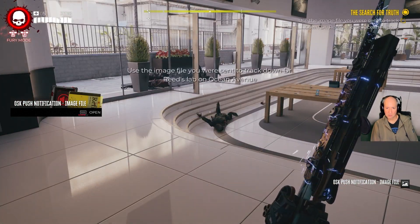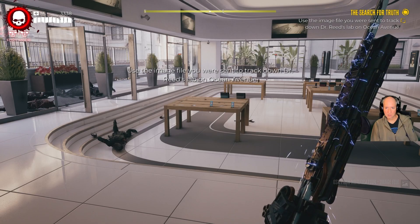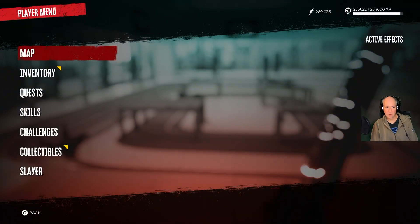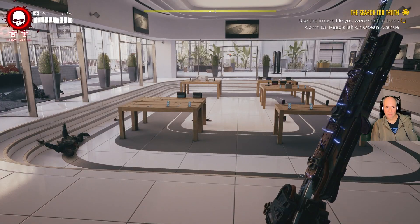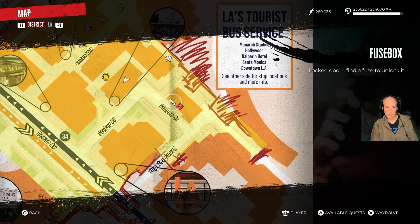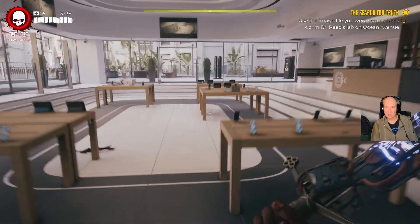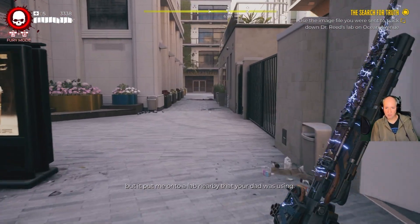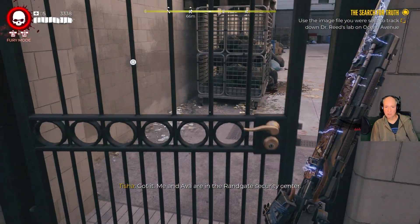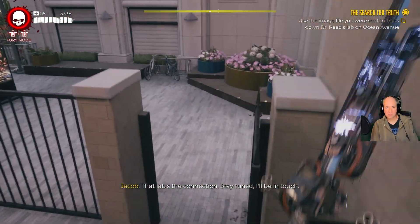Hold on — I thought the cell network was dead. Okay, so there's an Ocean Avenue. There's a workbench there too if we need it. This looks like it's at the side of this building. TJ, OSK was cagey about Conrad, but it put me onto a lab nearby that your dad was using. Got it. Me and Ava are in the Rangate Security Center — there's definitely data moving in and out. Go Team Mushroom. That lab's the connection — stay tuned, I'll be in touch.